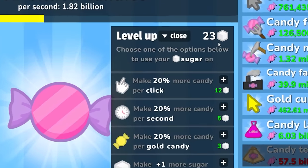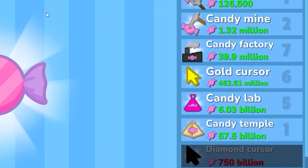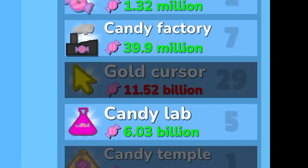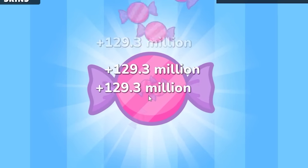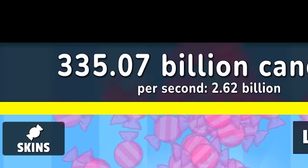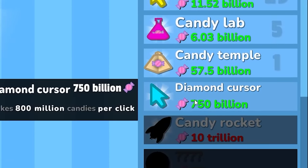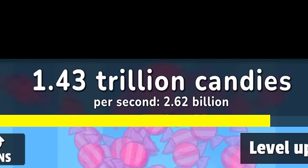Let's spend our 23 sugar on clicking again. I'm going to spend all my billions of candy on the gold cursor. Now when I click, I've clicked 10,000 times and I make 129 million per click. We're going to have 750 billion candy pretty quickly. We've been playing for 10 minutes and I can now buy the diamond cursor — it makes 800 million candy per click. We're at 2 trillion already.